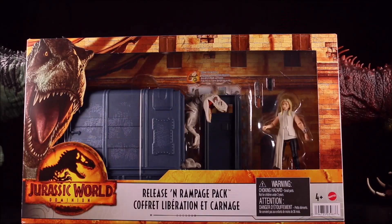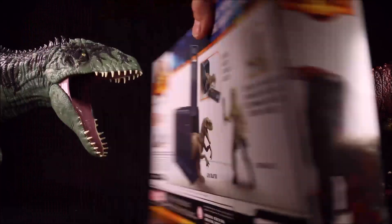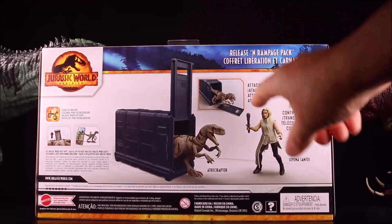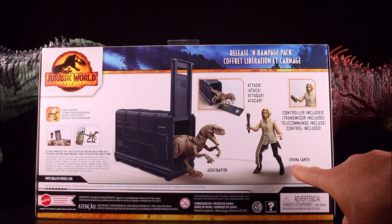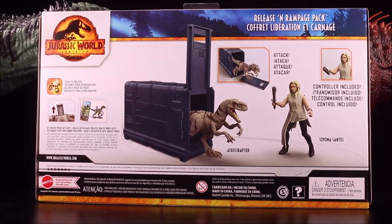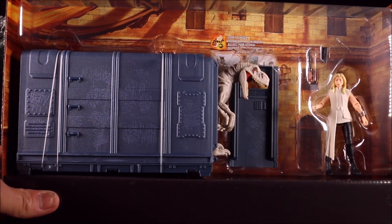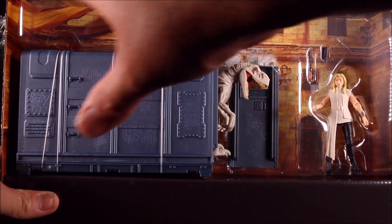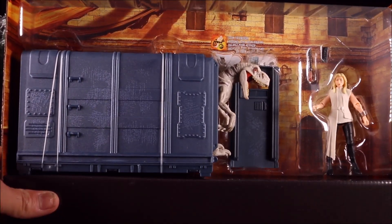The Jurassic World Dominion Release N Rampage Pack features a brand new character — the Atrociraptor. You can see the Atrociraptor escaping from some type of cage. It says ATTACK! Controller included, Atrociraptor and Soyona Santos also. So it's a brand new character. There's also a cool castle background inside.